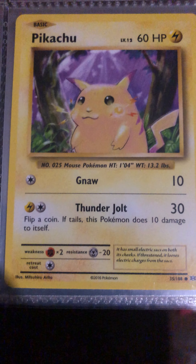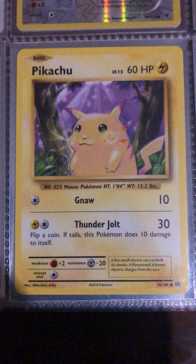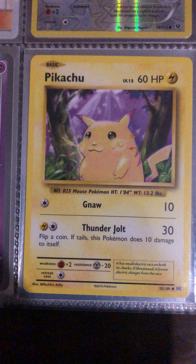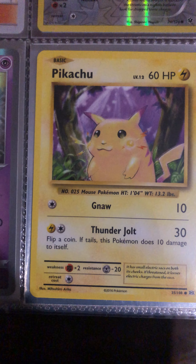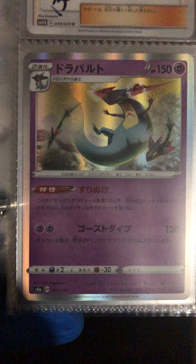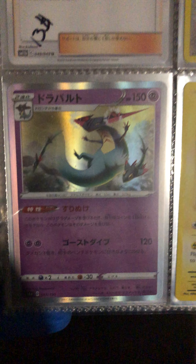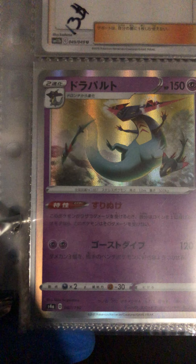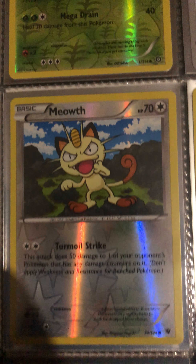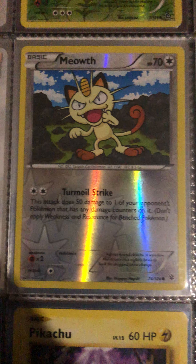Pikachu XY — I believe this is either a shadow or shadowless glitch card with the purple background. Dragapult foil hollow shiny. Also a no-rarity Meowth reverse shiny colorless.